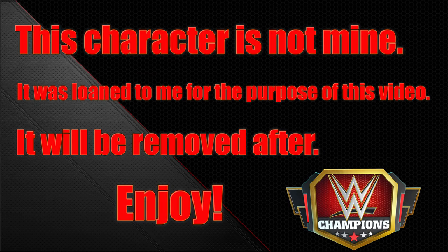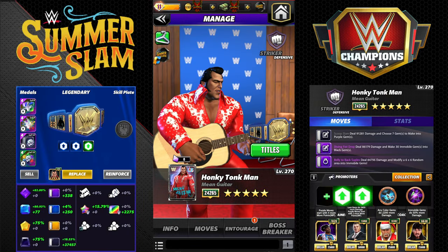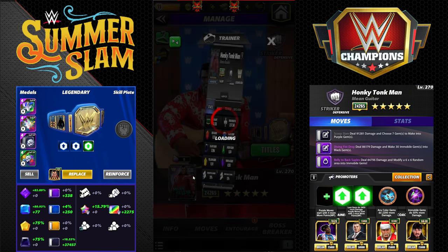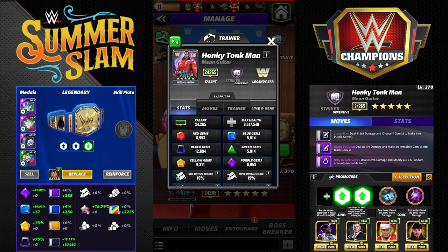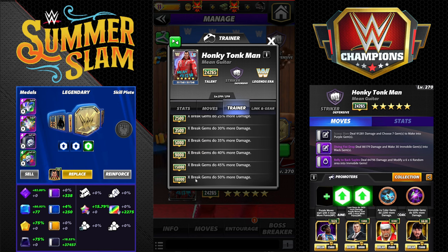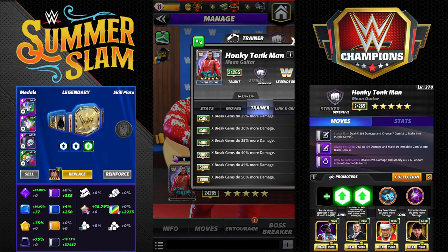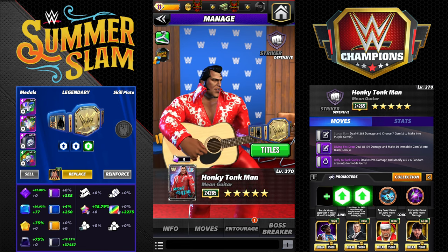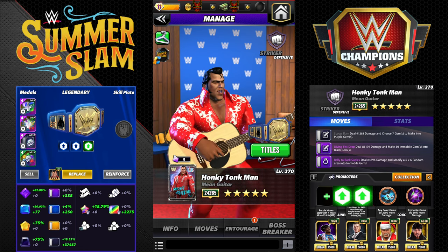Hey everyone, Merix here bringing you another video — this one is on Honky Tonk Man and his Mean Guitar gear. Honky Tonk Man is the free card this month; everyone gets him. He is a Legends Era defensive striker with the one-link Legends Era gems doing 10 more damage, and his Mean Guitar gear makes him a trainer at 18k where X-Break gems do 50 more damage. He is useful for the new chase character, the Ultimate Warrior Acrobat.